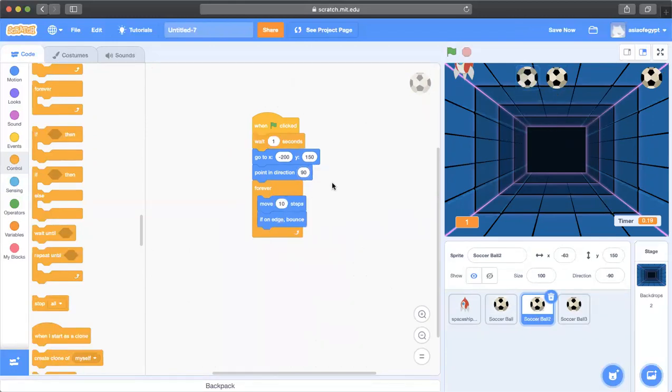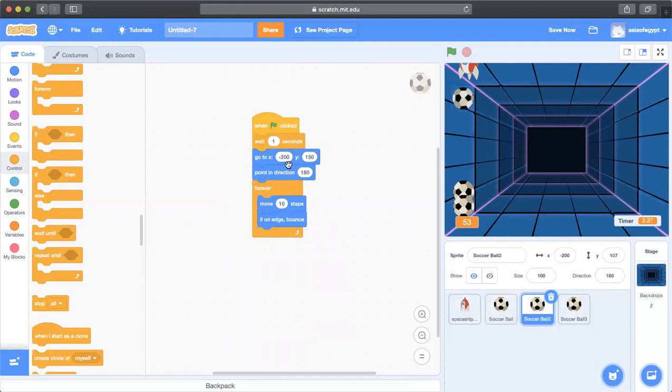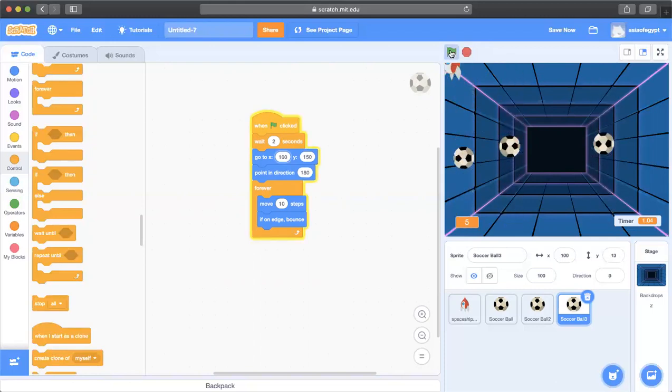I'll set the same downward direction for the other two balls as well. But they're all appearing on the edge, so I need to spread them across the screen by changing their X positions. The first ball is at minus 200, the second at minus 100, and the third at 100. Now the balls are spread across the screen, making the game much more exciting.